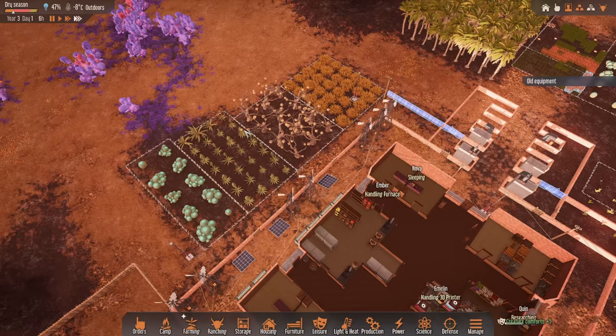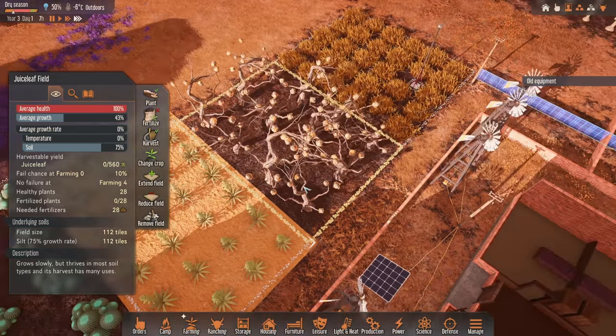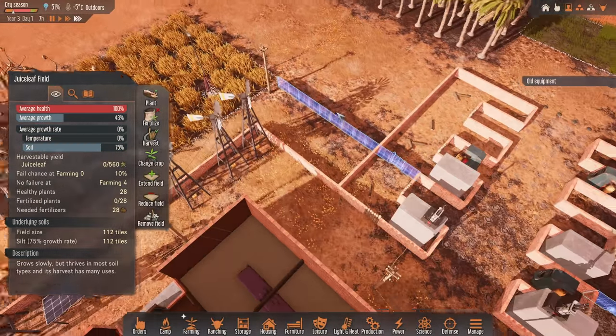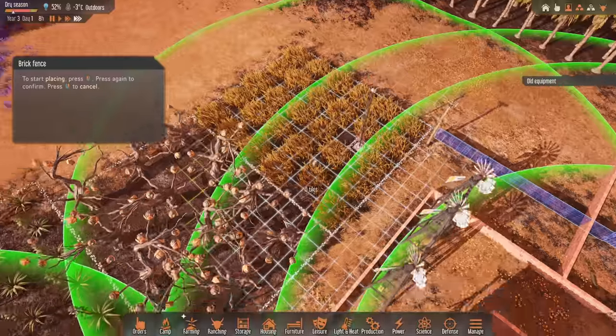With the expansion over here, we are going to have to sort of move some of these plants out of the way a little bit, which will be fine. Instead of four tiles wide, we're going eight now — and the same over here.